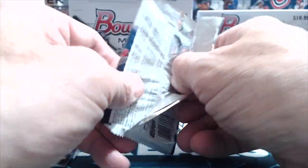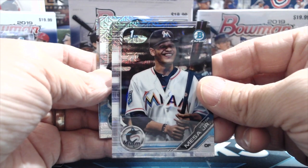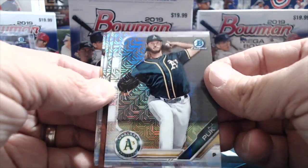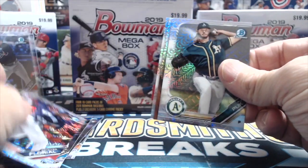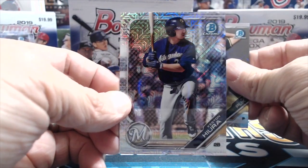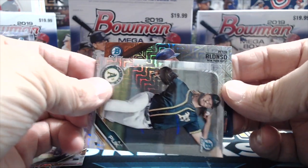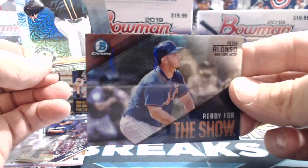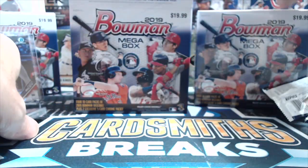Second mojo pack — let's see if we can pull a parallel or one of the big name autographs. Victor Mesa Jr. — he's supposed to be a pretty good prospect. Victor Mesa as well, not sure who the better of the two is. AJ Puck, Estevan Florial — one of the top prospects for the Yankees. Keston Hiura, just got called up and playing fairly well. And Peter Alonzo — 'Ready for the Show' — sweet! A Pete Alonzo mojo refractor. Not too bad out of that first mojo pack.